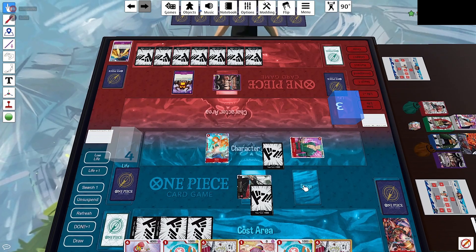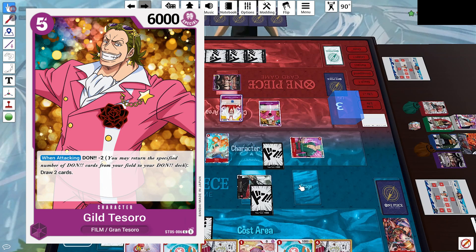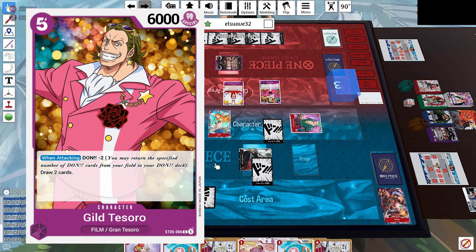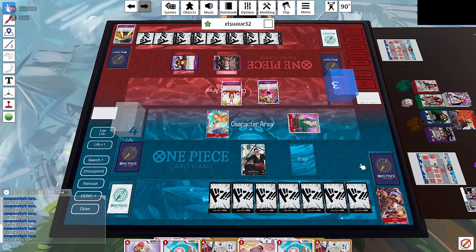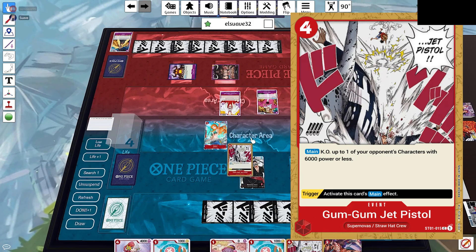He starts his turn by swinging into Usopp — he doesn't like seeing Usopp, probably because he doesn't want us to get that free card draw. He then plays a 5-cost Zoro, which is a perfect candidate for our Jet Pistol since it's at 6,000 power — if we leave it alive it'll keep drawing 2 cards with every swing. So we spend 4 Dawn and get rid of that Zoro.